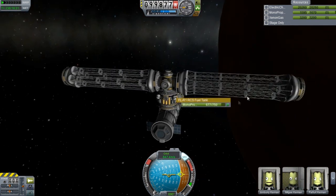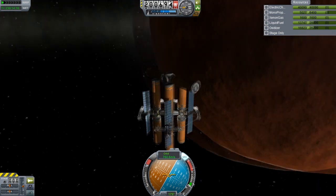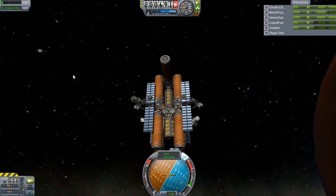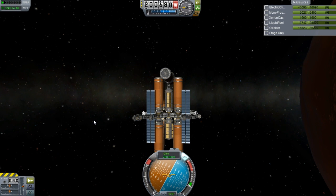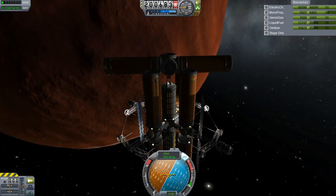Now we're going to jump to the Duna fuel depot. Here's our fuel depot — it has come together pretty well. Each module, you guys can remember how each one was set up when they were sent here. This is probably six or seven different rocket parts all put together.